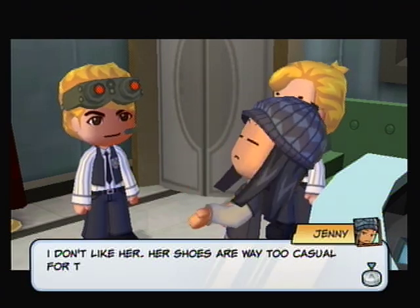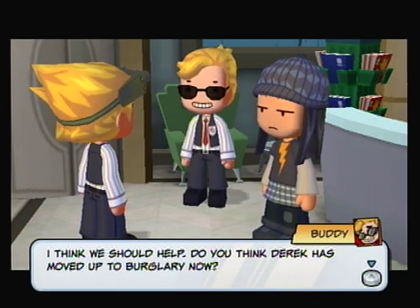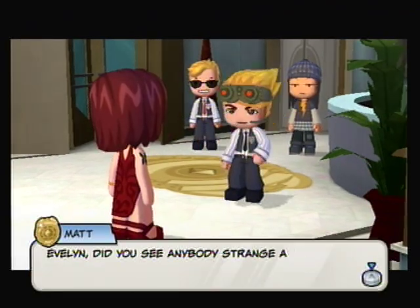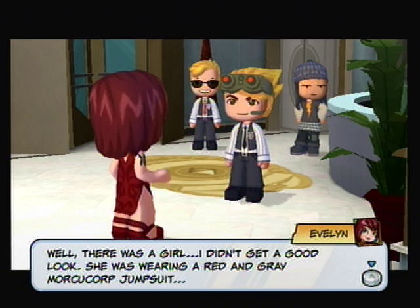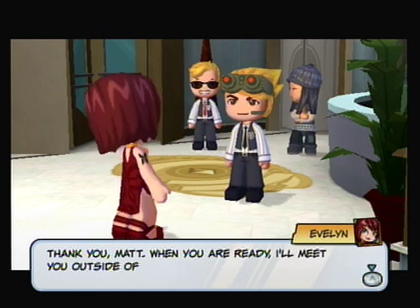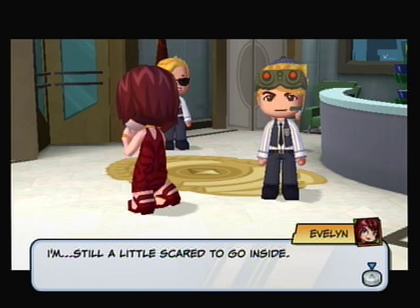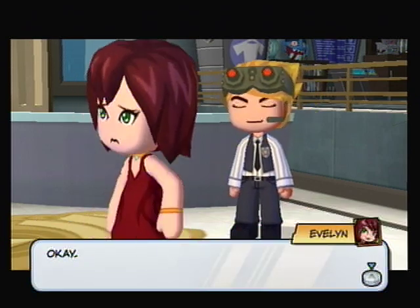I don't like her shoes — they're way too casual for that outfit. 'I think we should help. Do you think Derek has moved up to burglary now?' 'No, this sounds way too big for the neighborhood bully.' Evelyn mentions she saw a girl wearing a red and gray Murky Corp jumpsuit. 'Murky Corp — Evelyn, I'll take the case.' 'Thank you, Matt. When you're ready, I'll meet you outside my apartment.' She's still a little scared to go inside — she's shaking — but we assure her they're long gone and she leaves.